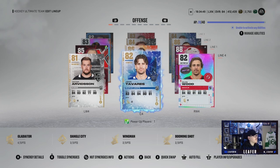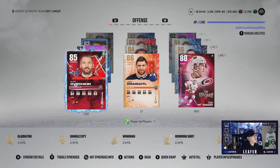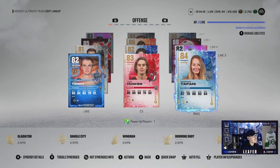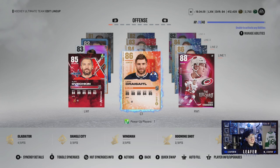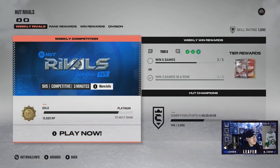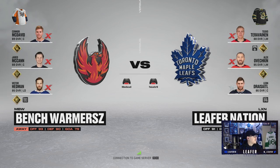Our fourth line is looking different: Tavares gets demoted to the fourth line playing with Arvidsson and Miles Wood. Leon Draisaitl will be playing alongside Alexander Ovechkin and Tebu Teravaine. Jack Eichel gets demoted to the second line playing with Solani and Schofield, and then Hughes with Terry and Tapanini, who had a two-goal game last game. The team's looking good — that was a huge pull. Now, this account is linked to my main account, and I do have an X-Factor Draisaitl — should I replace him with the 86 Draisaitl? Let me know in the comments. Final game of the episode: McDavid, McCann, Hedman — 'Bench Warmers Goated,' great team name.